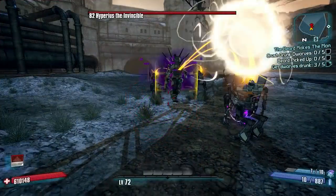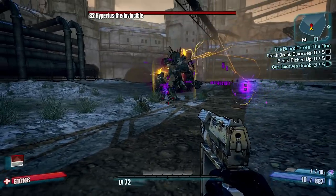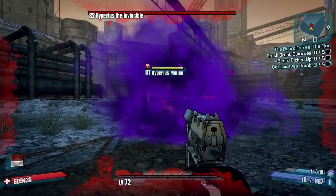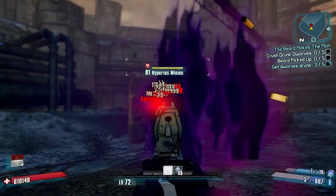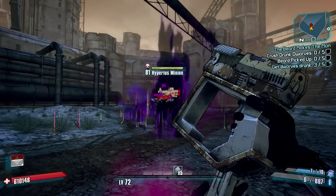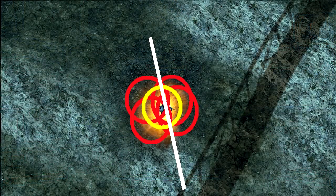Every time your bullet passes through a plane of hitbox - even a pixel - it will get multiplied, and it can keep passing through and weaving through these hitboxes almost an infinite number of times because of how these enemies are shaped. This is not a glitch within Bore; this is a poorly designed hitbox situation for Hyperius. You can't just think of it as passing through five hitboxes - it is passing through five different hitboxes hundreds and hundreds of times because of how hitboxes work in Borderlands.